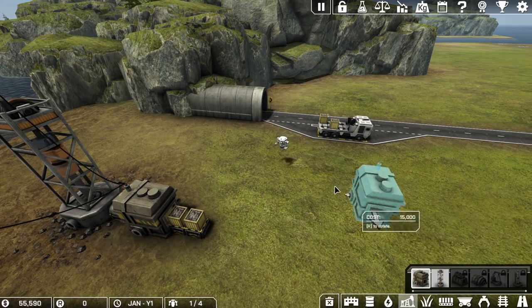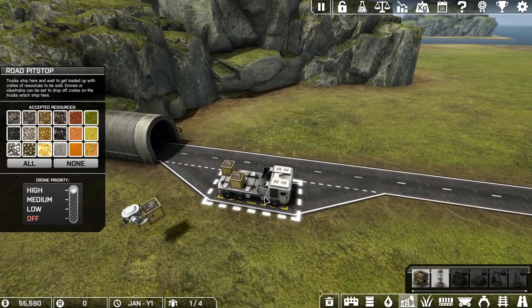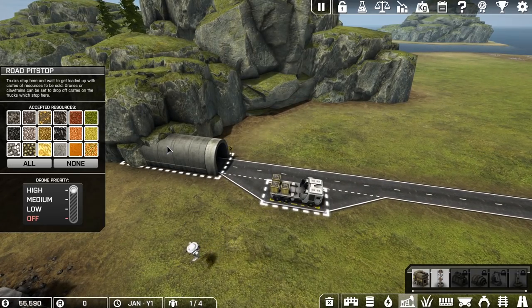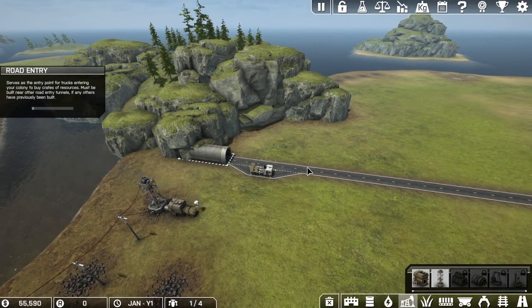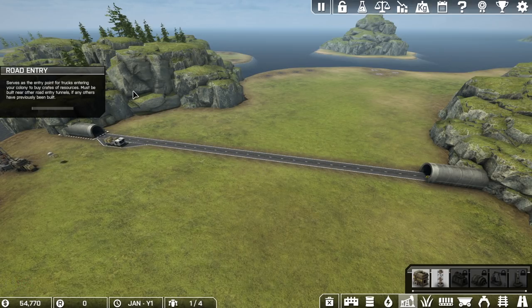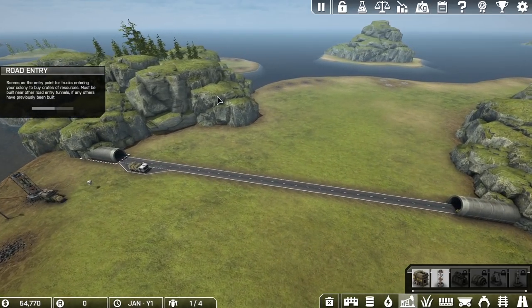One thing to note when playing: moving the camera around requires holding down the middle mouse button, which is kind of weird. We're going to move the crate maker to a better spot — we want it as close to the road truck drop chest as possible. Right here you'll have a road entry, then a long road, then a road exit — this is how you get money in this game. You need money to buy stuff: load things in, get money, spend money to get more money.